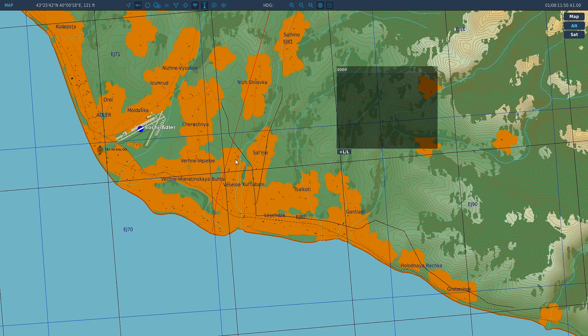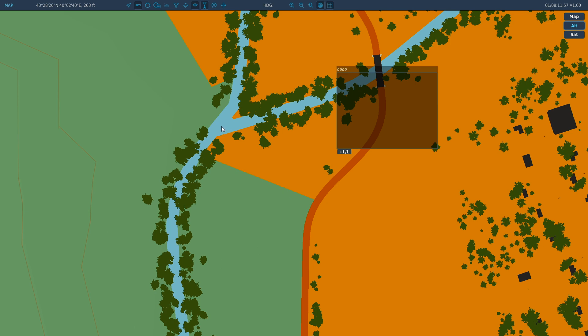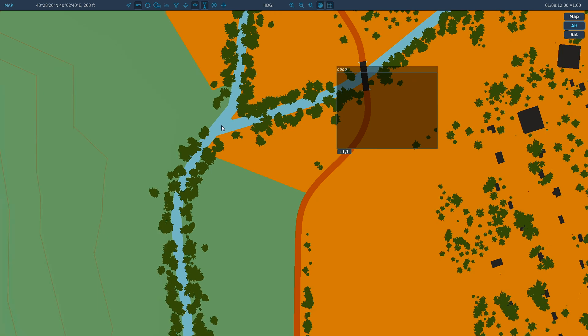For example, let's go right here on this junction fork in the river. We're going to go ahead and put these coordinates into our aircraft. Click in the scratchpad so that you're ready to type, then move your mouse to where you want it to be, leave the mouse there, and copy it exactly as it is. So North 43, 28, 26 — enter — and then East 40, 02, 40, and elevation 263 feet. Press Escape to get out and go back to your aircraft.